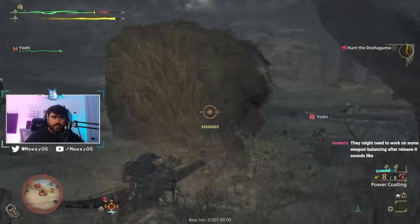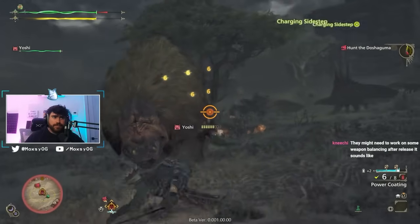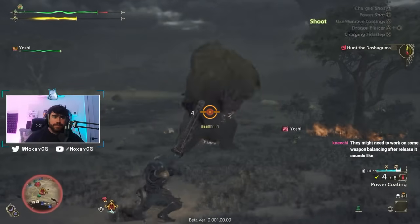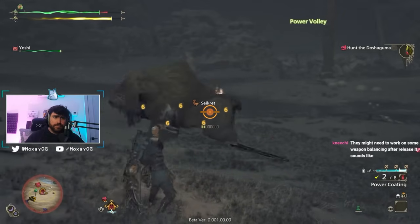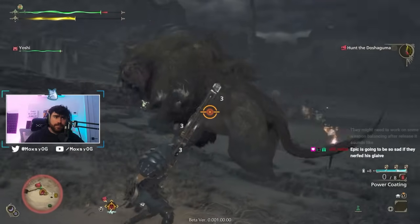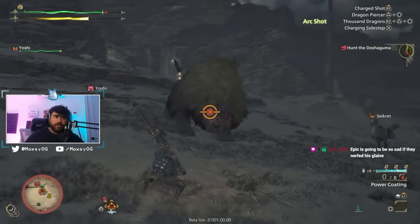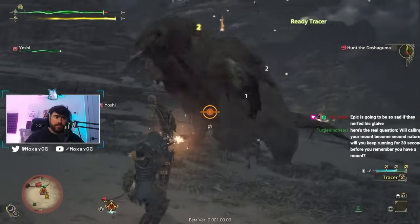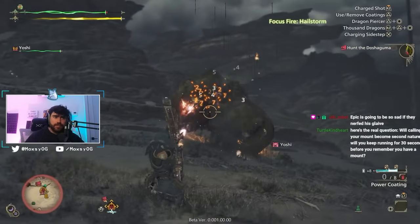This is not a tier list of the best weapons, and obviously these are first impressions. A lot of these weapons do not have the perks that they synergize with — we don't have Horn Maestro, Slugger 3, Focus, or Quick Sheath. There are a lot of perks that make weapons feel better as you play them. These are just base weapons, base movesets, and how they're feeling to me. I hope you find it informative. Let's get right into it.